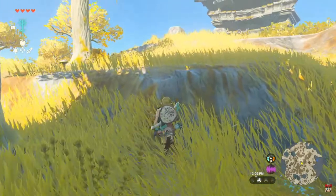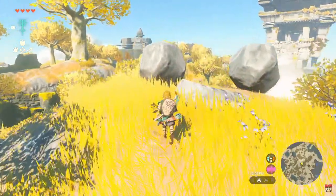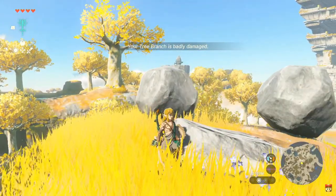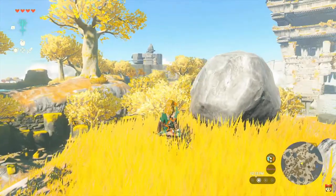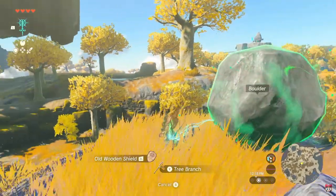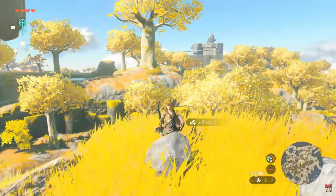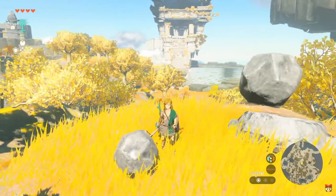We've now explored more of this Sky Island. Fighting with just a branch won't get us very far, and this branch is almost broken. So here's another one of Link's new abilities. If we use this branch and the rock over here and do this — look, we can stick them together! We created a makeshift hammer. This is called Fuse.